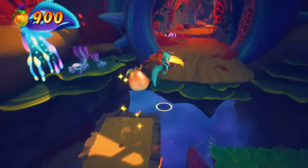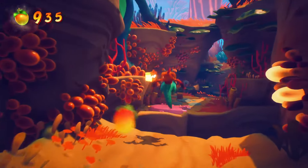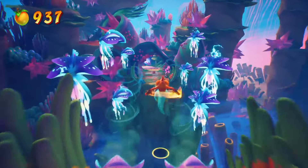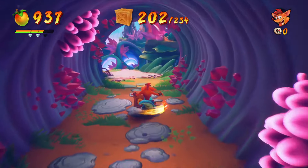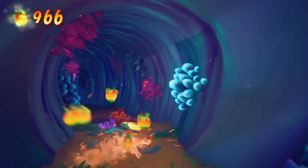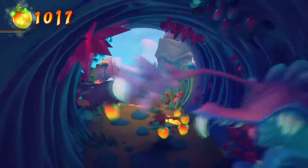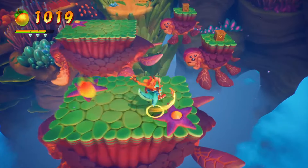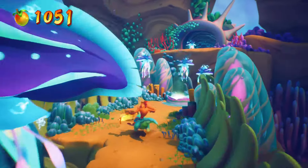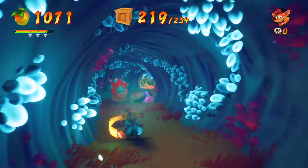Do a zoom jump for that one, stay on the left, don't forget this one right here. Halfway through there's a checkpoint at 203. There's a box on the left — these four are pretty hard to get sometimes, easy to miss. Looks like we got it. Checkpoint 218.